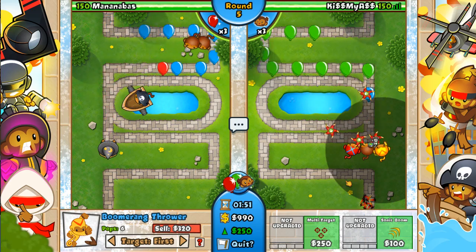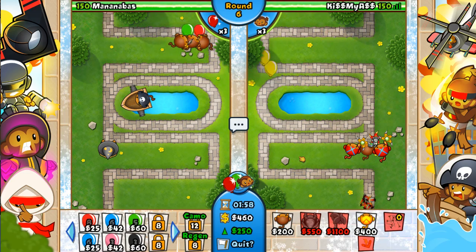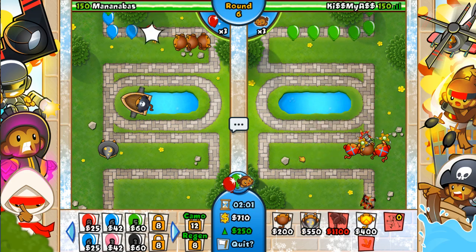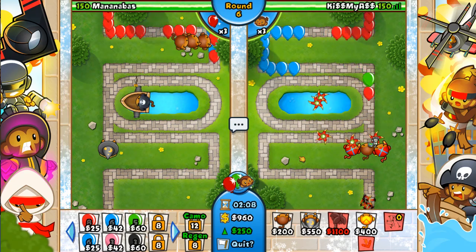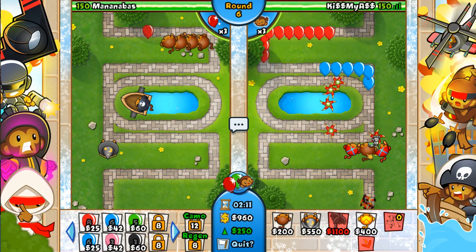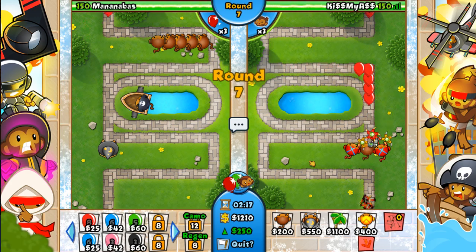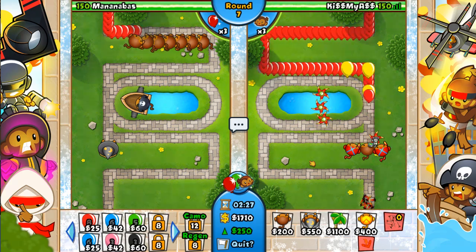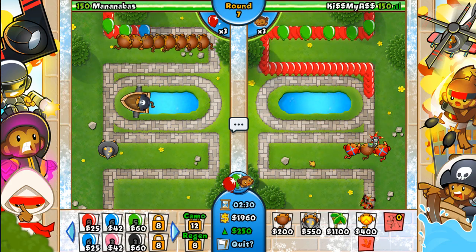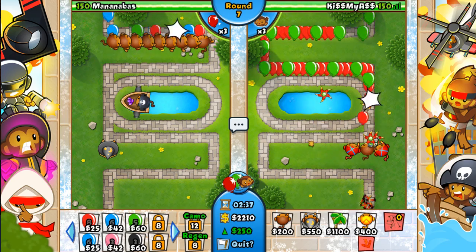I've gotten to level 20 with five 2-2 boomerangs on this map — I did lose a few lives to camo, but still. Boomerangs are, I think, an original tower — or they came in Bloons Tower Defense 2 or 3 — and they're one of the best things. They've been around so long. I was originally going to do a hybrid of one of my favorite strategies and the one I've been using recently, but getting boomerangs is so clutch it's not worth trying anything else.